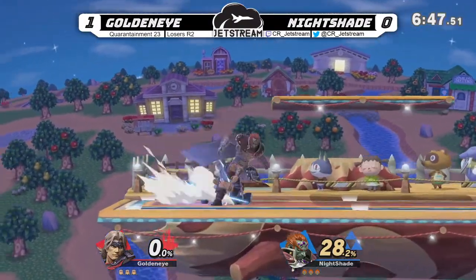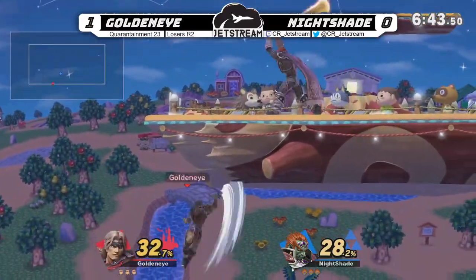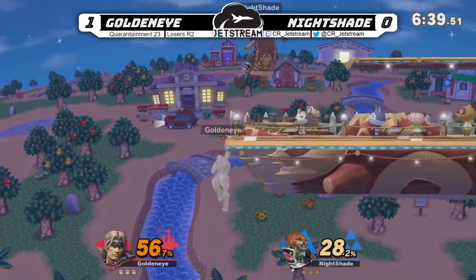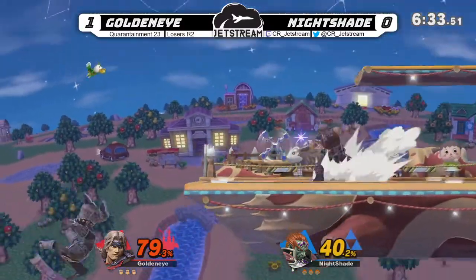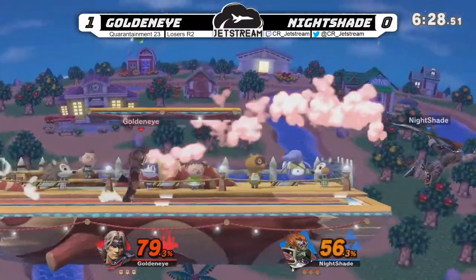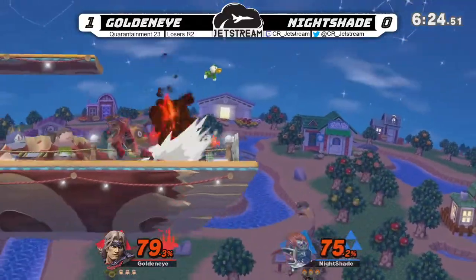Going to get the tech chase — good damage. Oh my gosh — Goldeneye may just die, but going to make it back. It's scary when Ganon's able to do that stuff to you. He's angling the F-Smash down, and those angled downs have missed. But that Axe is going to come through the stage there — just setting up the trap, and there is the tipper.